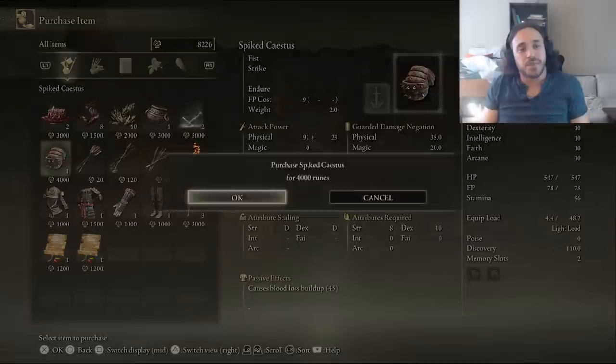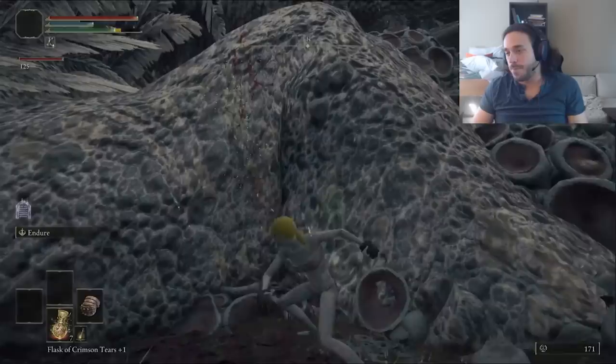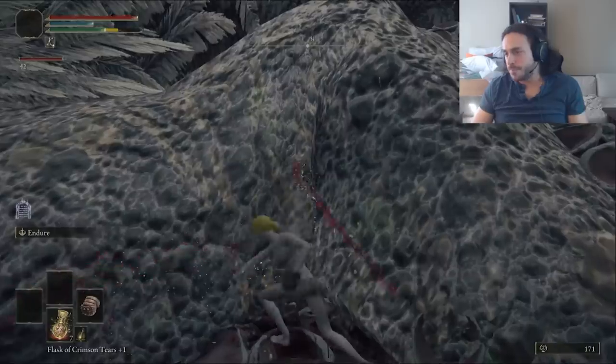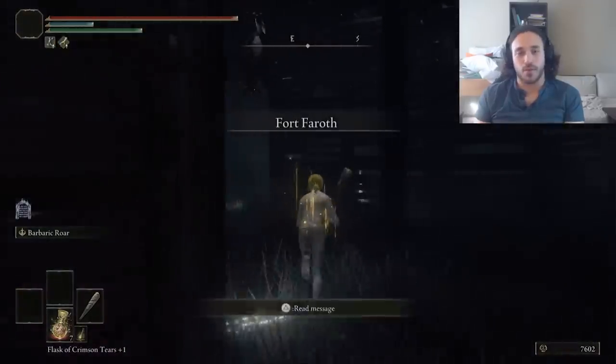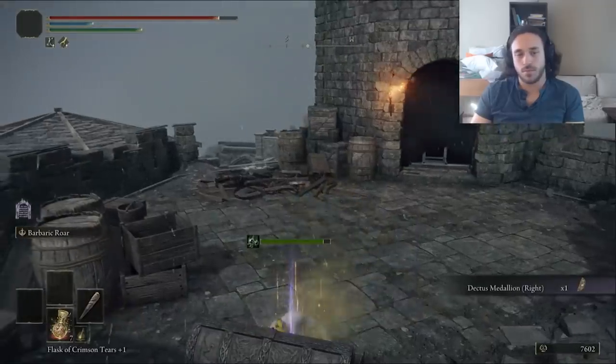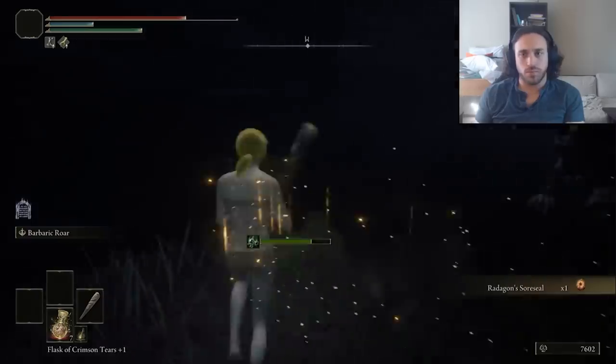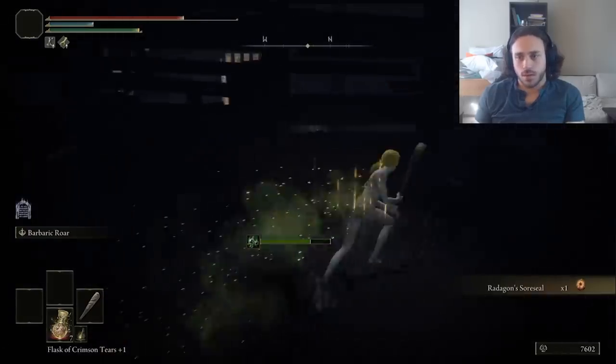I grabbed the spiked Cestus. We're only using it on the dragon ass. Harley is a great hand-to-hand fighter. I've just done so many Cestus runs, and will do so many more — I want to mix it up when I can. With all that vigor, it's easy to pop into Fort Feroth and get the second piece of the Dectus medallion, a golden rune, and Radigan's Sore Seal without dying. Normally it's a suicide mission, but Harley does those all the time. This was a walk in the park.